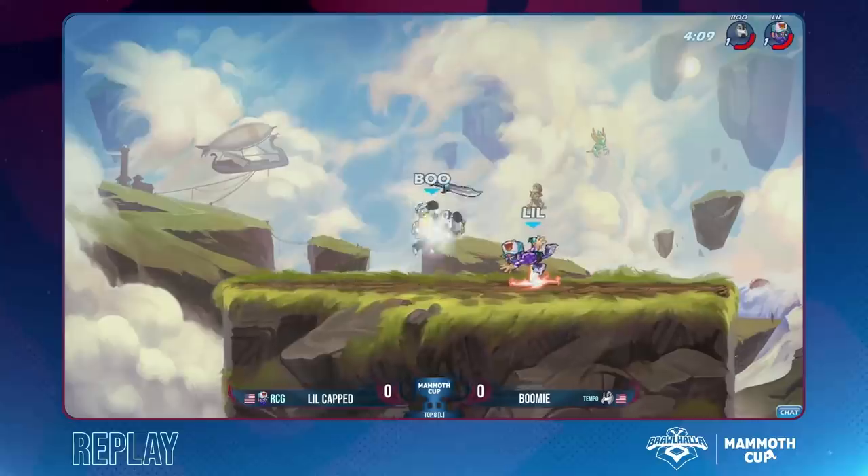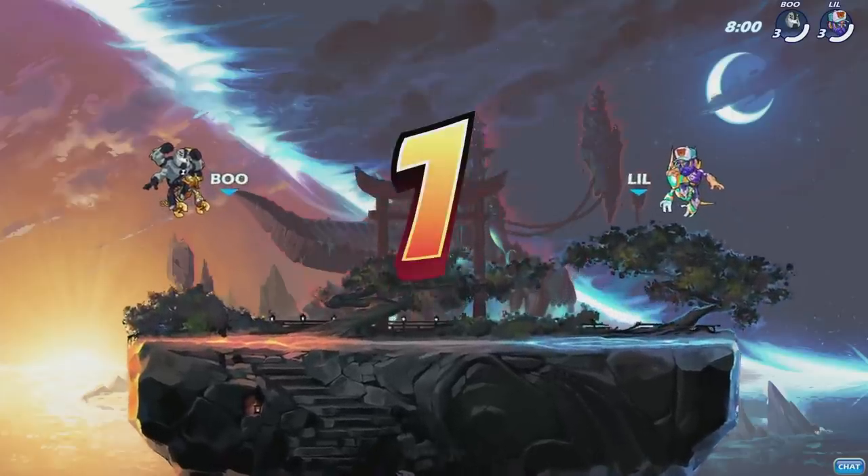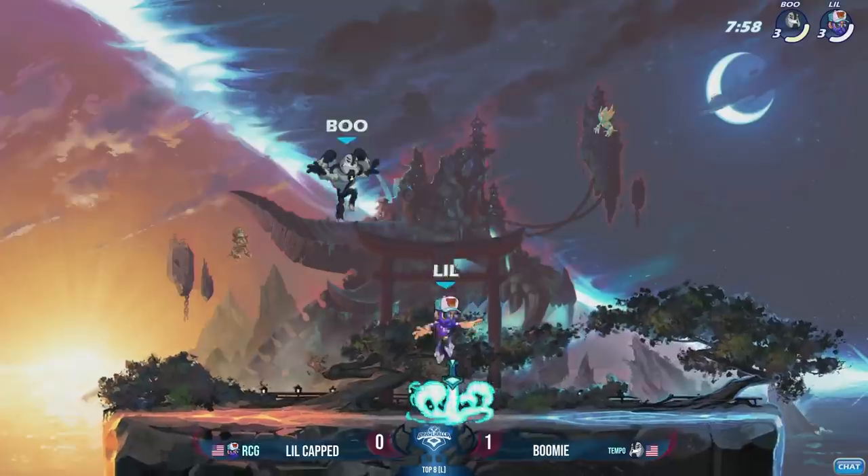That was an incredibly close game. That gravity-cancel down sig came out in the nick of time, and LittleCapped taken off the top — just like in that previous stock. That down sig working wonders for Boomi — stomp side air for that knockout. What an incredibly close game. He had so much more damage on him than LittleCapped did, but it's Small Brawlhaven. And now we're going on to a really small stage with slightly larger blast zones: Demon Island for game number two.